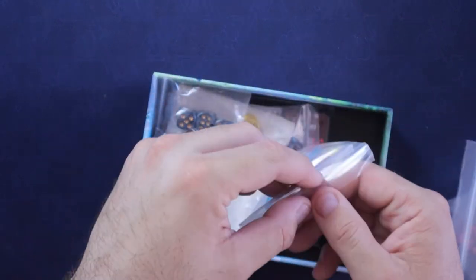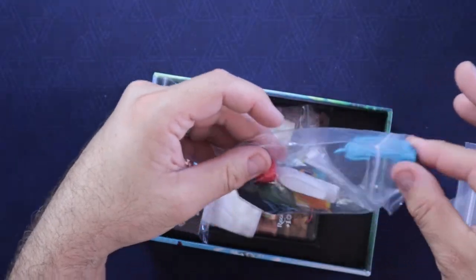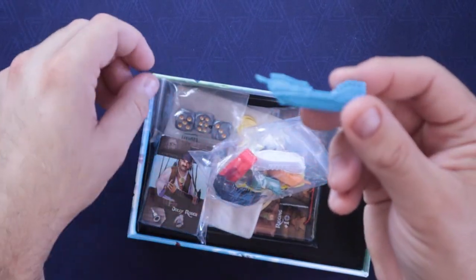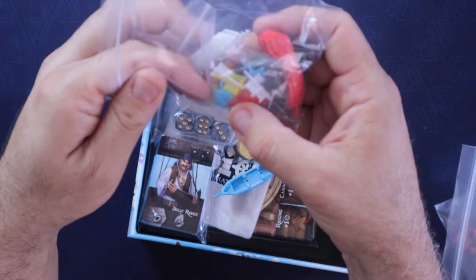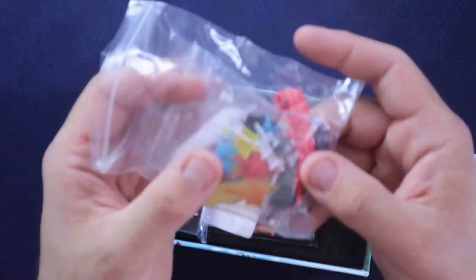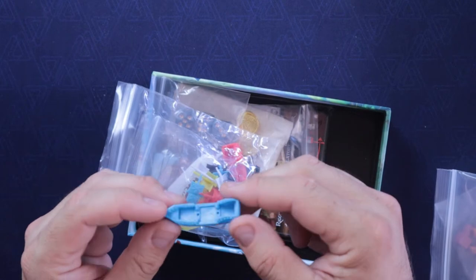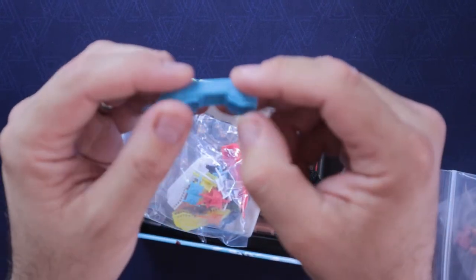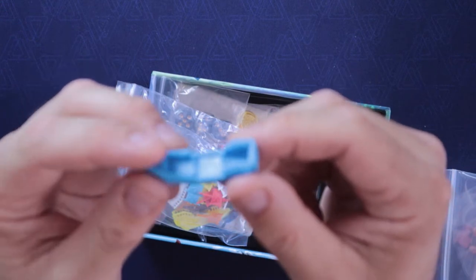Oh, here's what I wanted to see. I'm excited about this, especially in a game this size. You wouldn't expect to get little plastic sculpted ships. They have little flags you can stick on too. I don't think I'm going to stick the flags in right now, but hopefully you can see them. How cool is that for such a tiny game to have cool little pirate ships? That's really awesome.